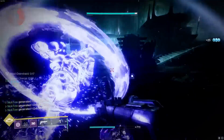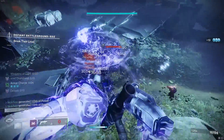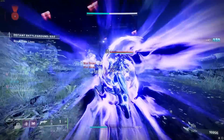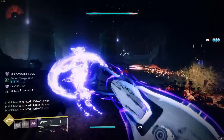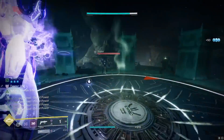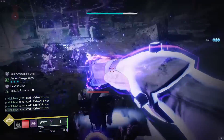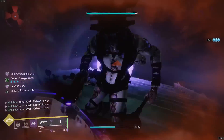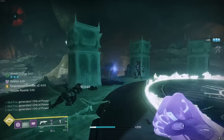Where this gets crazy is if you're using a Repulsor Brace weapon like I am in this video — every kill you get gives you a full void overshield. Not only are you getting the damage reduction and extra health, but it's turning your normal melee into something that does 100% more damage, applies volatile, and you'll full heal when you get a kill because you're spawning an orb of power. You'll extend your void overshield, that target will blow up with Echo of Expulsion, and you'll heal again because of Controlled Demolition. The synergy here is absolutely crazy.